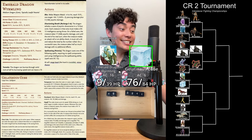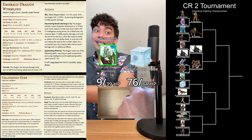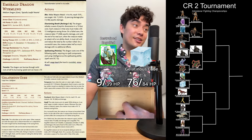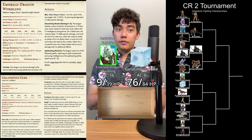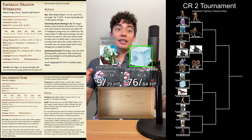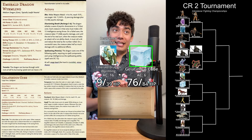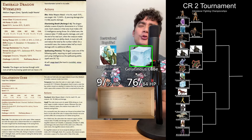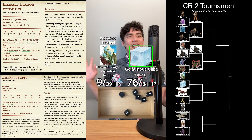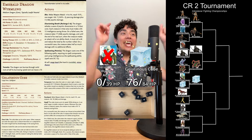The Gelatinous Cube's turn — an engulfed creature takes 6d6 acid damage: 20 points of acid damage. The Emerald Dragon Wyrmling's turn — they need to get out. Disorienting Breath doesn't recharge — DC 12 Strength check, an 8 plus 2 fails. Still engulfed. Top of the Gelatinous Cube's turn — another 6d6 acid damage. The Emerald Dragon Wyrmling needs a crazy bad roll. There's no chance — and with that, the Emerald Dragon Wyrmling goes down. The Gelatinous Cube is victorious and moving on to the next round.